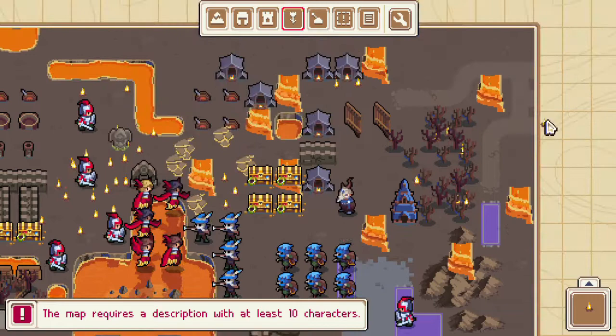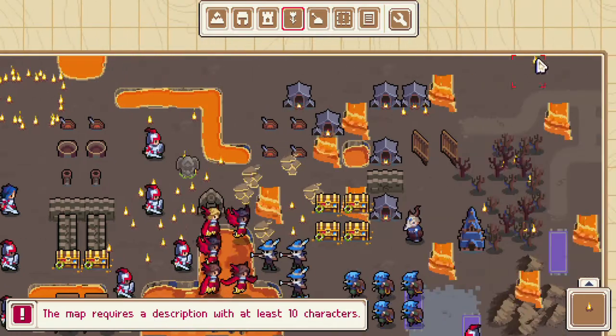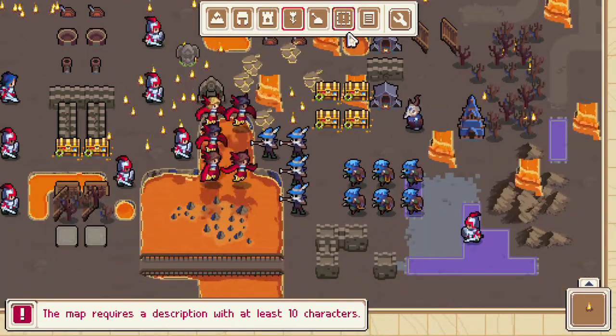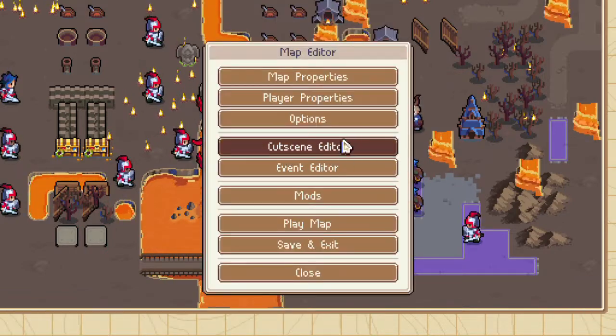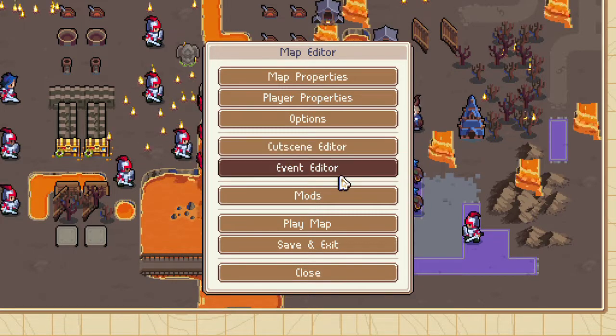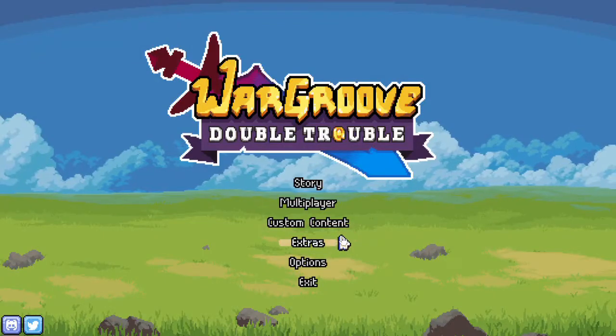Alright, I think that's enough for this video. We've created this awesome map — I've played with just about everything I could find. There might be a few more surprises I haven't discovered yet. I definitely want to mess with the cutscene editor and the event editor, but I'm going to try to make a more practical video after this on how to actually use this stuff once I'm finished figuring it all out. I hope you enjoyed me messing around with the new DLC mapmaker content — I cannot wait for the 6th when this all goes live. Alright guys, that's it for now, and welcome to Wargroove. I'll see you next time.